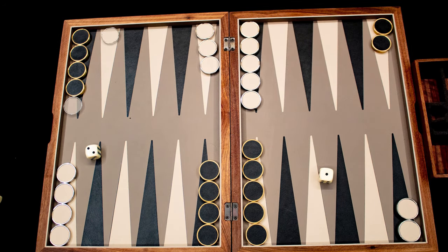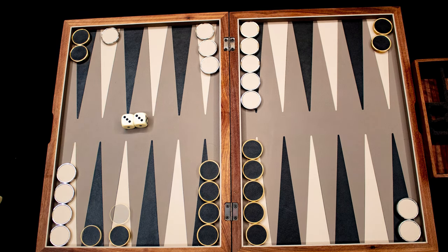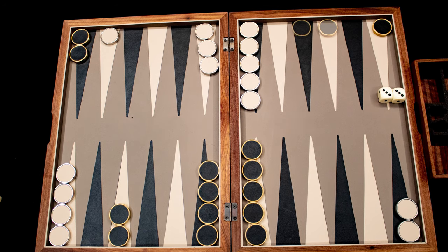Cream's first action on its next turn must be to bring that checker from the bar back onto the board from their starting point. Black then rolls a double three. Doubles are a big deal, as you can move four times the value shown on the dice. In this case, black moves two different groups of checkers three spaces to keep them protected.